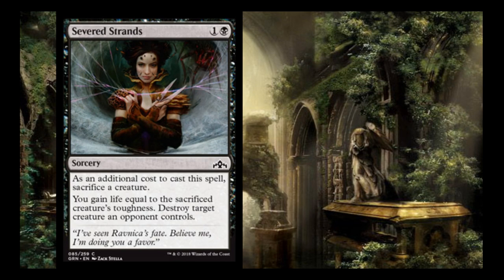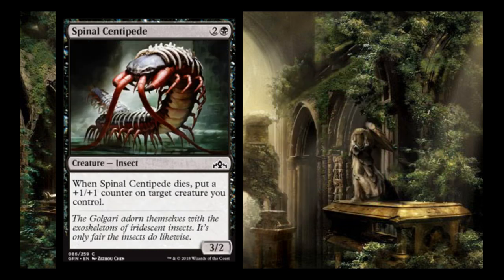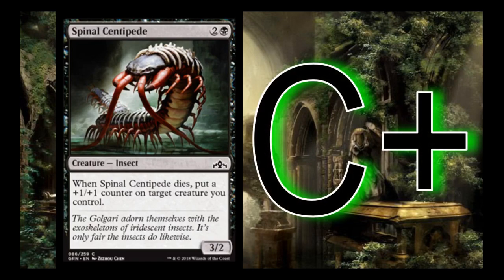Severed Strands is 1 and a black sorcery. As an additional cost, sacrifice a creature; you gain life equal to that creature's toughness and destroy target creature an opponent controls — similar to Bone Splinters. I give it a B-. It's really effective, though notably worse than Bone Splinters because you're normally only sacrificing 1/1s or 2/2s so you're not gaining much life. But it is an efficient way to kill pretty much any threat. Spinal Centipede is 2 and a black — a 3/2 that puts a +1/+1 counter on target creature you control when it dies. This is a C+ in Golgari — you want to trade it, make something else bigger, and increase your undergrowth.